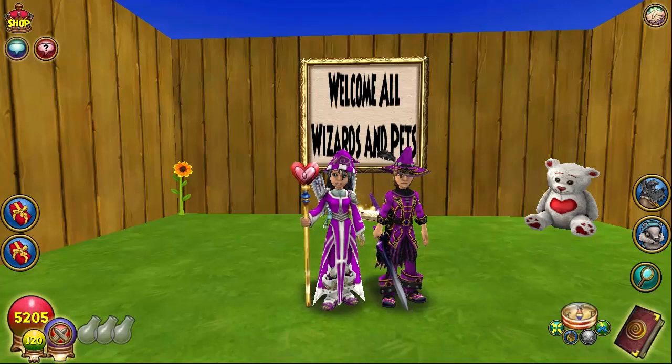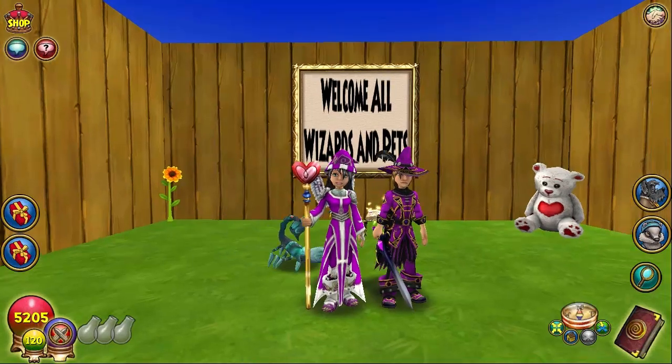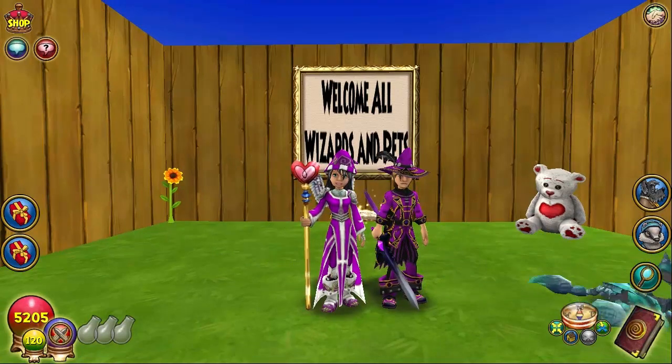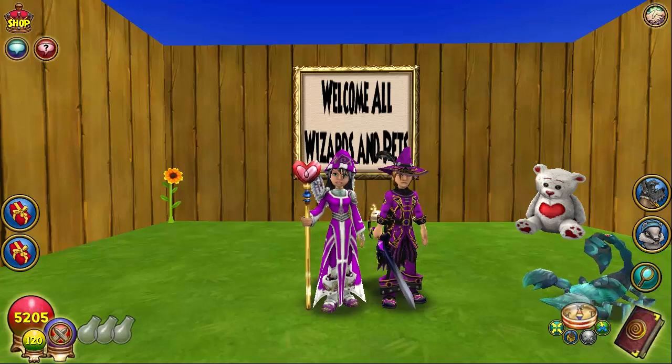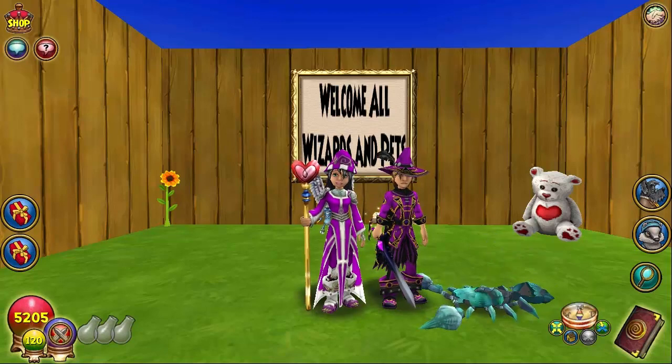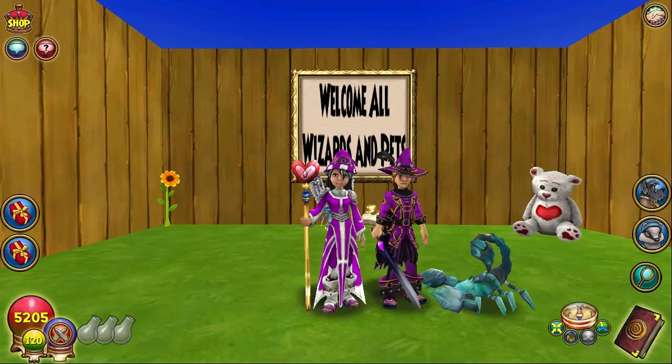Some of these pets are farmable, some of them are hybrids meaning you have to hatch two pets together to get them, and some of them you get not even from farming, not even from a drop, not even from hatching — you have to get them from being in a specific house and clicking on the thing that gives you free items. This is part two and we'll probably have a part three later.